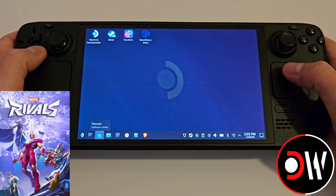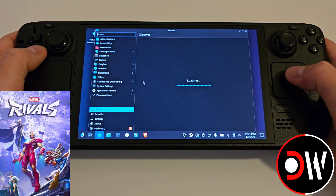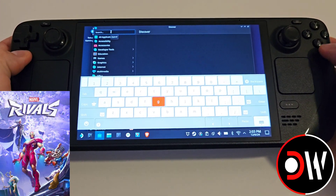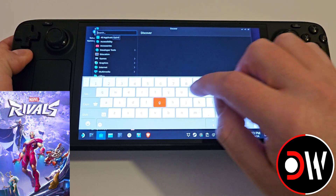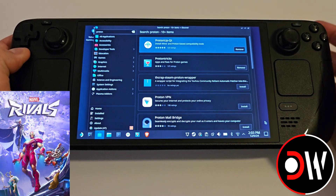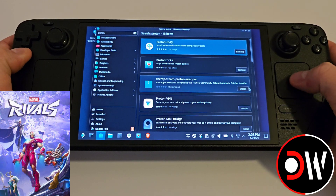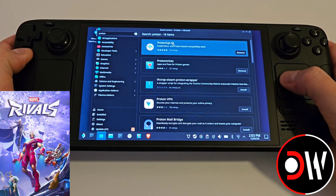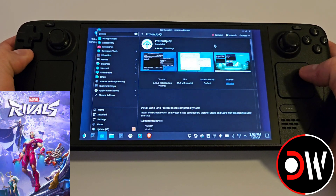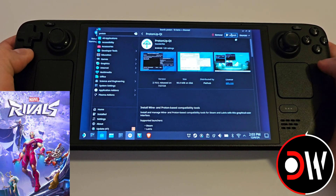We want to access the Discover Store here on the taskbar. In our search field we want to press Steam and X and search for Proton. Press Enter and close the keyboard, and we want to download and install ProtonUpQT. You'll see an install button over here — go onto this and launch.